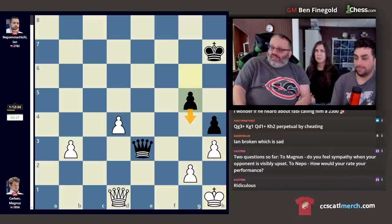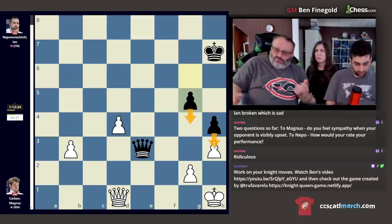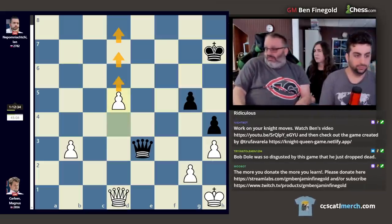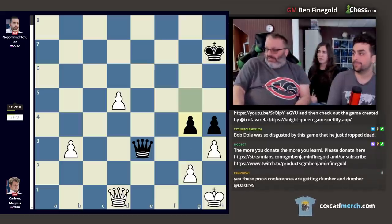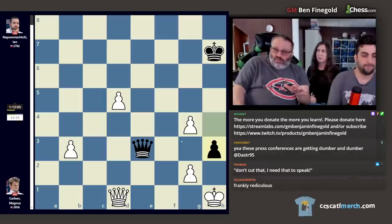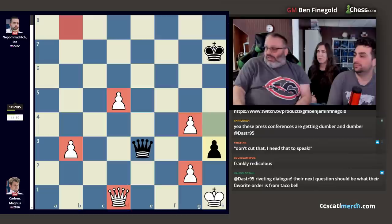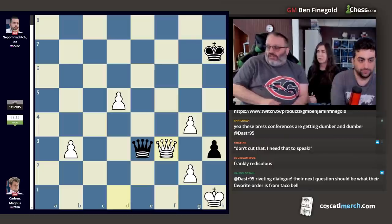Jan has his counterplay with g4, h3 — that's the only counterplay he has. With four pawns instead of three and the queen on d1, Magnus played queen f3, which defends all four of his pawns and stops almost all checks. The engine actually announces mate in like 1,000 moves. If we do the two checks we can do, then I could just take this and you have no checks — I'm up four pawns.